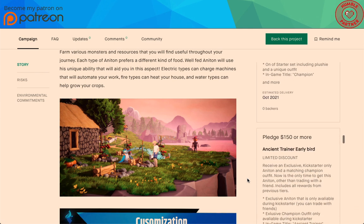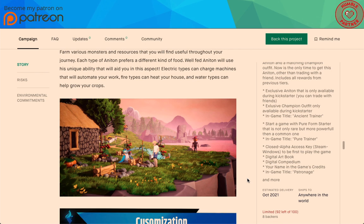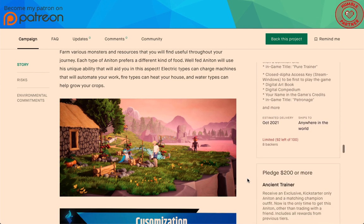If you want that Pure Trainer, check out the Ancient Trainer early bird — there are 92 left but it just started, so don't take that for granted. Check this out before you get the one above it, because you'll get more for the same amount. You receive an exclusive Kickstarter-only Anaton and a matching champion outfit. Now's the only time to get this Anaton, other than trading with a friend. You also get the Ancient Trainer in-game title and everything before it.